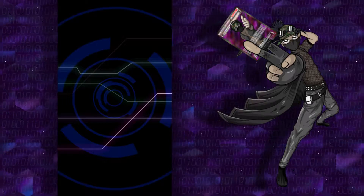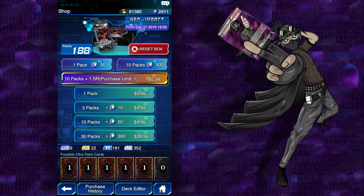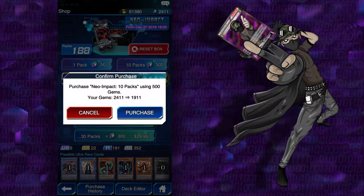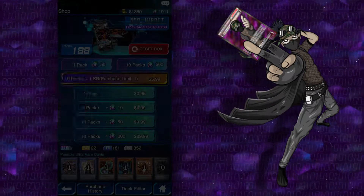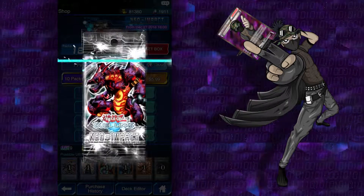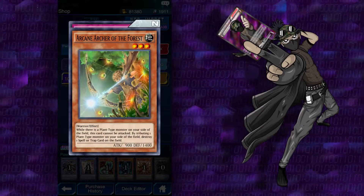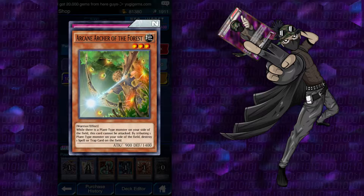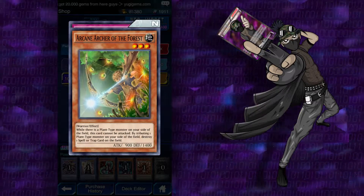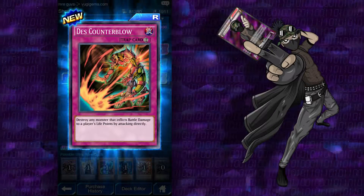It's only going to cost me 1,000. I don't know how fast I'm going to go through this. We'll see — I don't think I'm going to read all of them. Maybe I'll read them, I don't know. Because we've seen them all. Gravedigger Ghoul: target up to 2 monsters in your opponent's graveyard, banish them. I'll try to go fast. Arcane Archer of the Forest: while there's a plant-type monster on your side of the field, this card cannot be attacked. By Tributing one plant-type monster on your side of the field, destroy one spell or trap on the field.